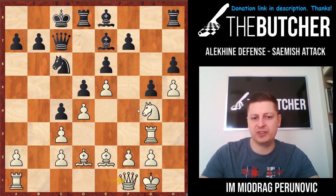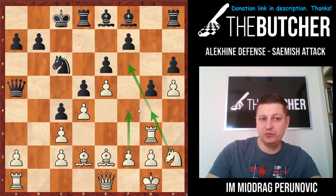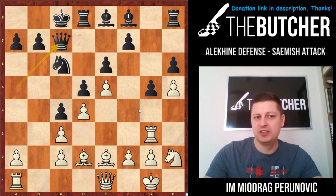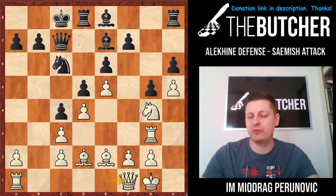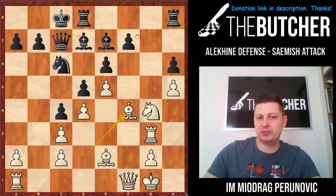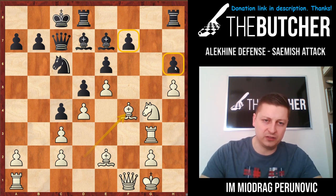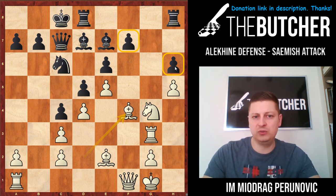Knight g4, bishop e7, queen f1. When the queen has left control of the a5 square and the diagonal, you can appreciate having queen f1. Why? Because it gives you f4. Bishop d7, f4, g-takes, bishop f4. And look at this position — typical principle of two weaknesses. He's got a weakness on h6 and a weakness on f7. With those two weaknesses, all chances are on our side.